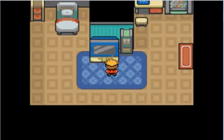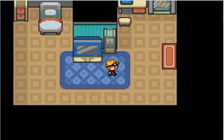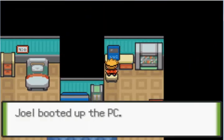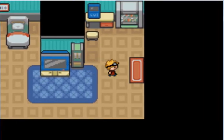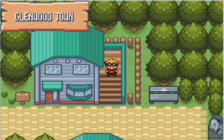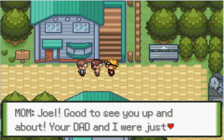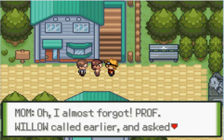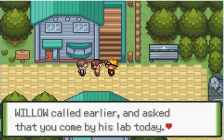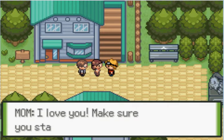Our journey is about to unfold. We have a cool house here with a random clock. There's our PC with an item which I'll take out quickly. Our hometown is called Glenwood. These are our parents. Mom says: 'Joel, good to see you. Your dad and I were just about to go to the store in Chocotown to get a few things. Professor Willow called earlier and asked that you stop by his lab today. You better head over right away — it's bad manners to leave someone waiting.'